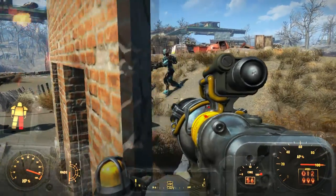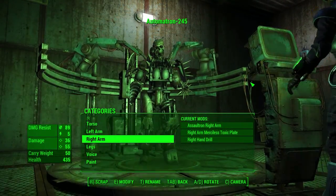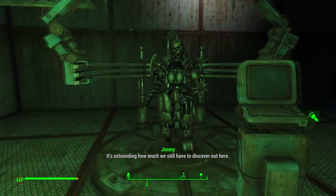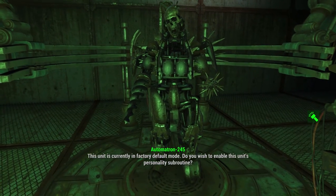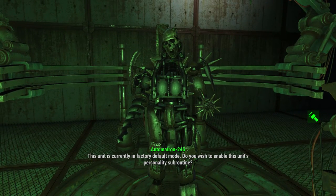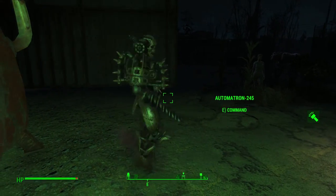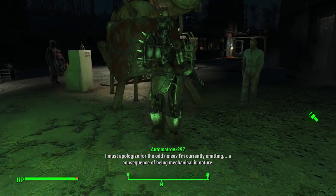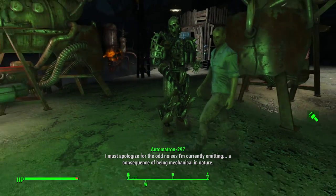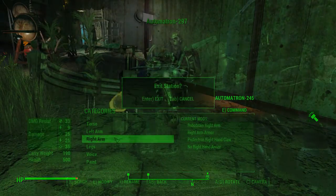Assaultrons are very agile and athletic humanoid robots. Of all the robot types the Assaultron is best for close quarters combat. They're able to close the distance very quickly and they are also able to sidestep and dodge things like missiles. Once they reach the enemy they fight relentlessly and with great skill. They also perform pretty well with ranged weapons, in which case they behave a bit more like a human soldier might. They have less carrying capacity than a Protectron though.